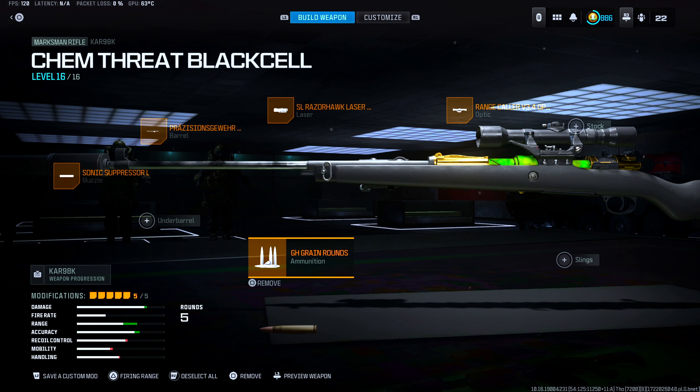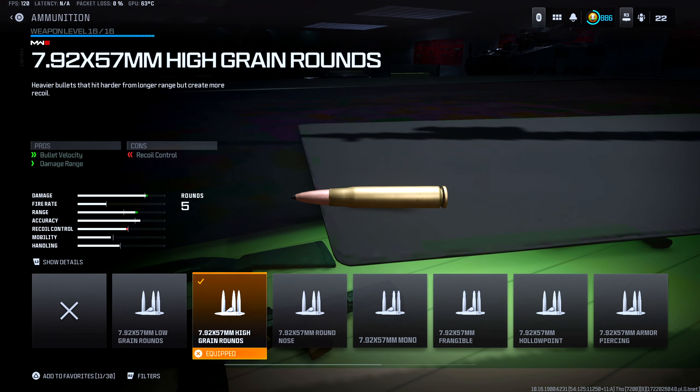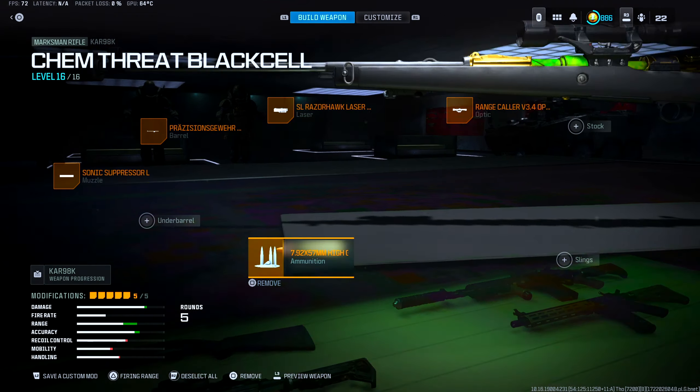For the muzzle, we have the Sonic Suppressor L — best muzzle to run on marksman rifles and sniper rifles. It helps out with bullet velocity as well as damage range, and it also keeps you hidden from the radar whenever you are firing the CAR 98. And finally, to make it a one-shot sniper rifle, we have the 7.62 high grain rounds, which also boost bullet velocity and damage range.